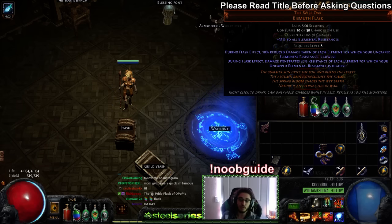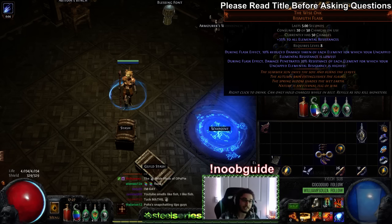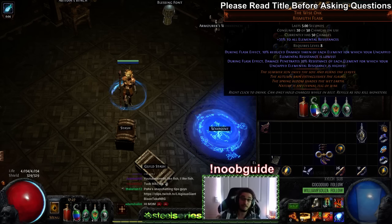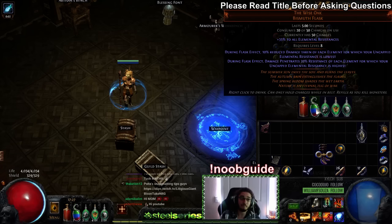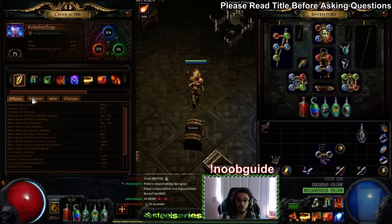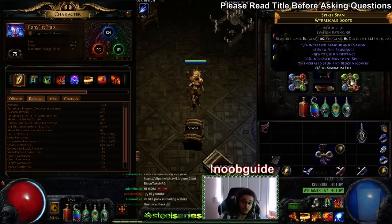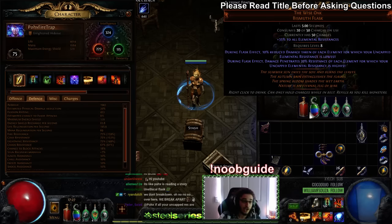What does that mean? Essentially, you take 10% reduced elemental damage of that element — or all elements, which would be fire, ice, and lightning — if they are your lowest. So if you have 75 fire, 75 ice, and 75 cold — if all of them in the bracket were the same, excluding chaos, you would actually mitigate every single element and get 20% penetration from each element.